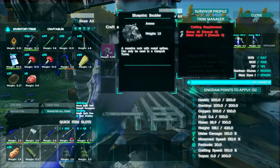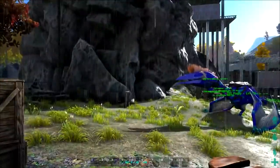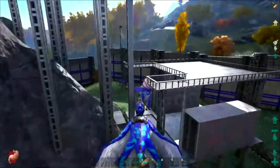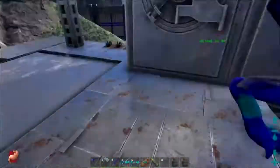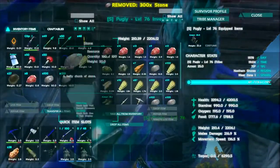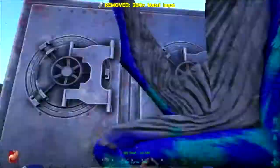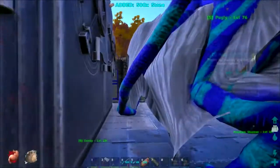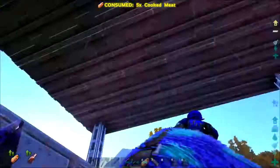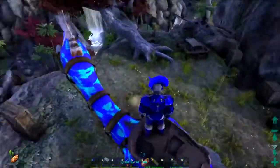We can access the inventory. Oh, here it is - to make the boulder we need 30 stone and 3 metal ingots! Free materials basically. We can go grab that stuff on Pugly real fast, come over here and build some boulders. I want to fire this - it's gonna be fun. I want to fire across the way and see if we can hit some dinos. That should make about 10 shots. Let's grab some metal - 200 should be plenty. And we'll grab some more stone. Nailed it, can't be stopped!